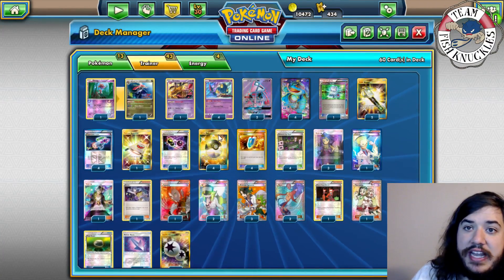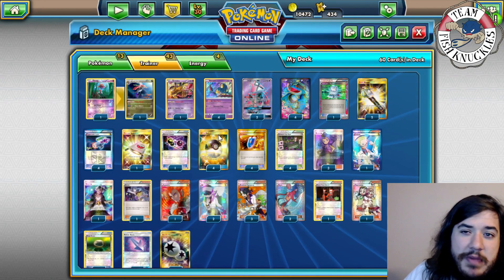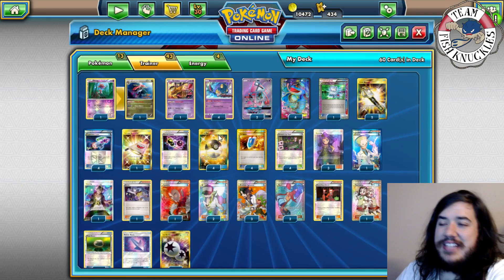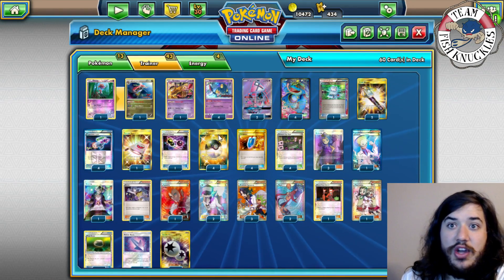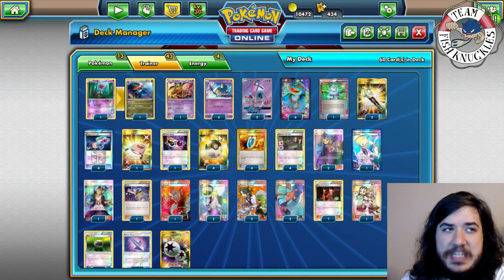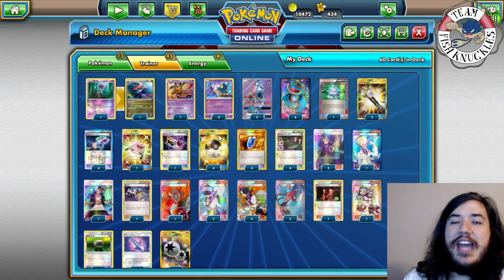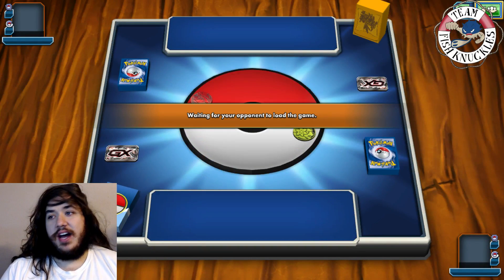The deck is very linear — Quaking Punch with DCE, Seviper and Lasers to take knockouts, opponents can't retreat because of Dragalge. Grant made it from 32nd seed to top eight. The only really bad matchup might be Garbodor variants. Let's see the deck in action!